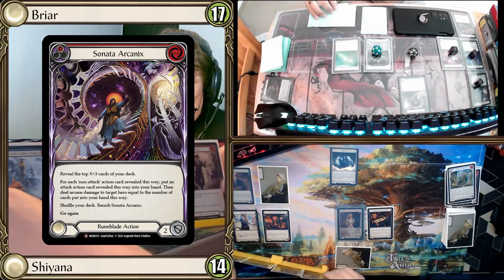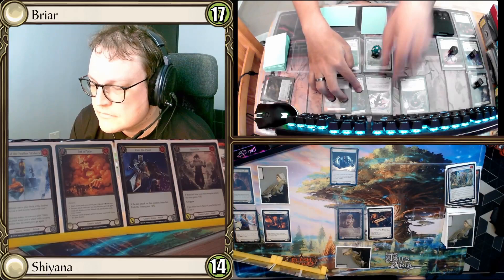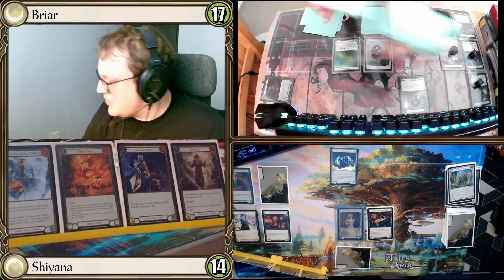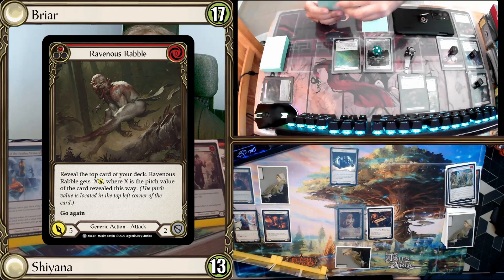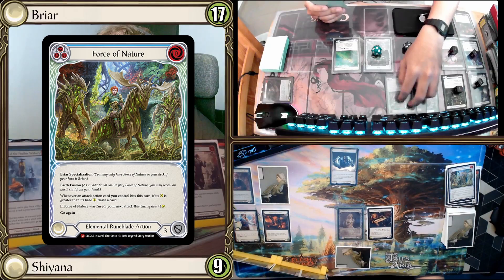Opponent plays Sonata Arcanics, revealing three cards: an Entwined Lightning, a Plunder Run, and another Plunder Run. They take only the Entwined Lightning and deal 1 Arcane my way — I'm down to 13. They then play a Ravenous Rebel, revealing an Arcanic Shockwave Red on top, coming in for 4 with go again. I take 4, down to 9.